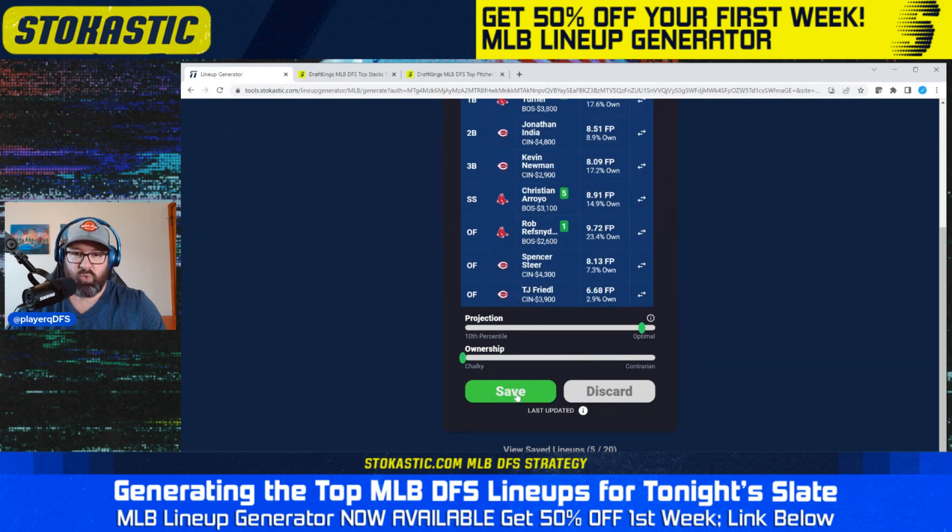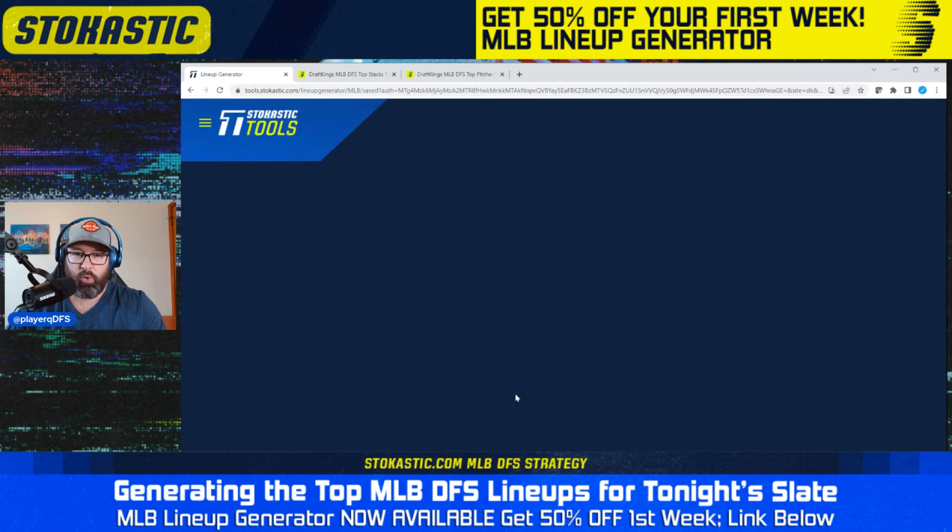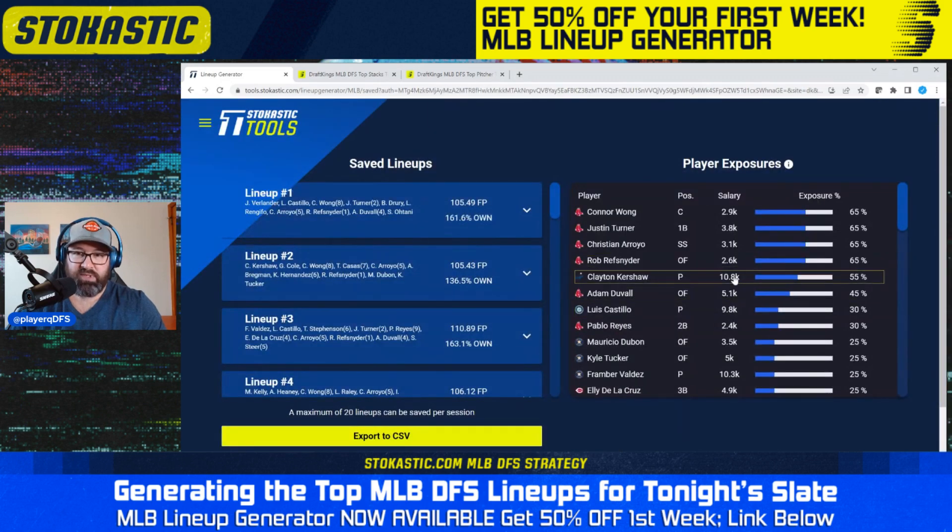Now I'm going to go through and save 20 lineups and see what comes out. This is a 12-game slate so I'm hoping to get a little balance. I'm getting a little more Red Sox than I'd be comfortable with — 65% Connor Long, 65% Justin Turner, 65% Christian Arroyo, 65% Refs Snyder, Duvall, Pablo Reyes — just Red Sox bats across the board. Playing the first 20 lineups will be plus EV, and in the long run you'd probably make money.